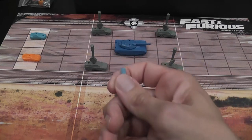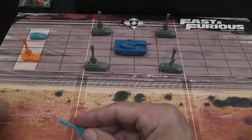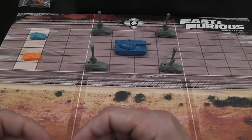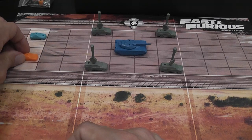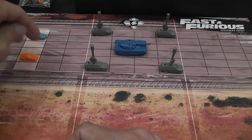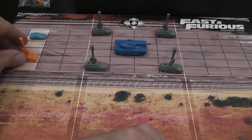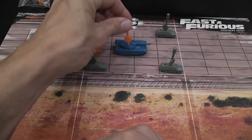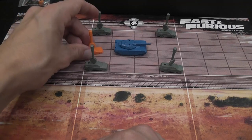Each player also has a similar stick of the same color as their car. When this is next to you in your personal play area it means that your driver — the one that you control — is behind the wheel. When the stick is placed on the board it means that you are on top of the vehicle, or maybe jumping onto other vehicles, but you're not in the car.